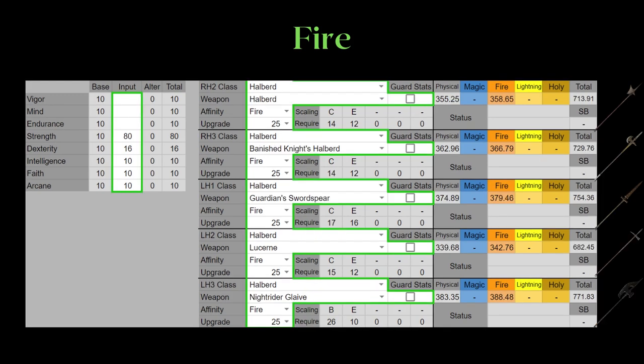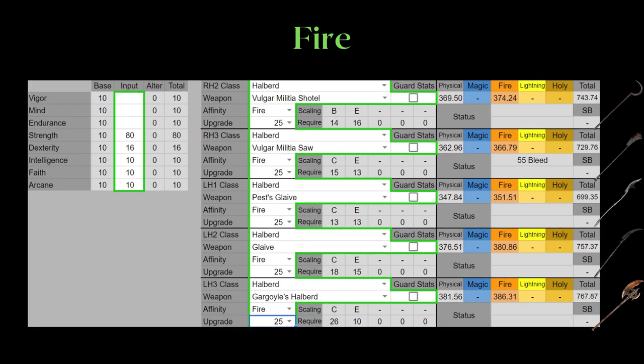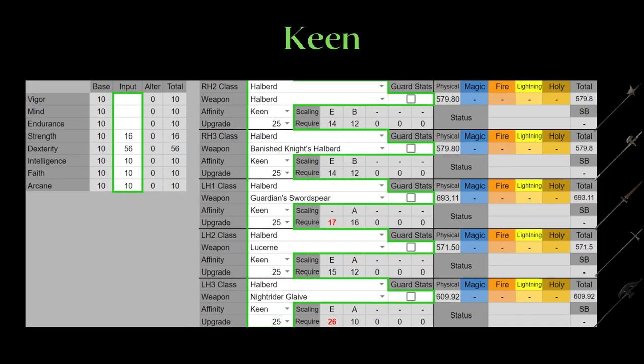Nothing too out of the ordinary for the other Fire Infusions. Their max Strength stats look like this, but I would really take the Heavy Infusion over Fire at max Strength due to split scaling, unless you're in PvE and the enemy happens to be weak to Fire. Here on Keen Infusion, some requirements are not met to standardize their stats, so think of Strength requirements over 16 as extra cost. The Banished Knight has the same AR as the Halberd, so we take the Banished Knights.